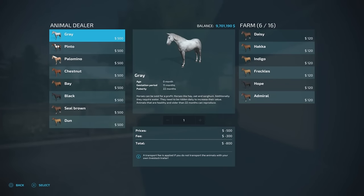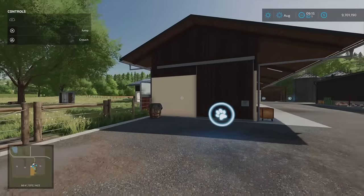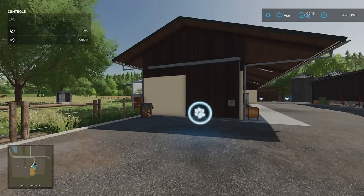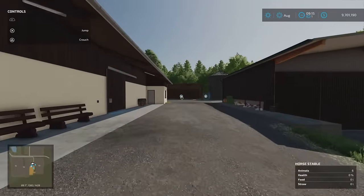Daisy, Hacker, Indigo, Freckles, Hope and Admiral — already in there. If you don't want to do horses, that's fine. Once you've bought the land, you can sell the horses, remove the buildings, and stick something else here — whether it be another farm, production, or whatever you want.